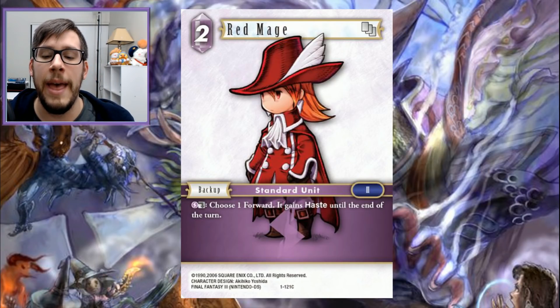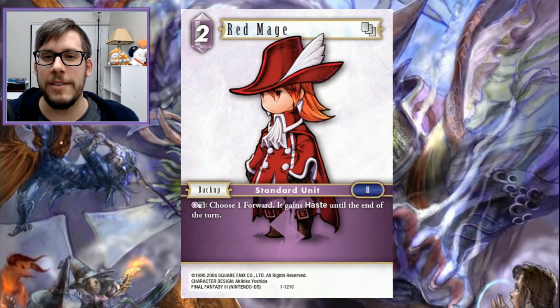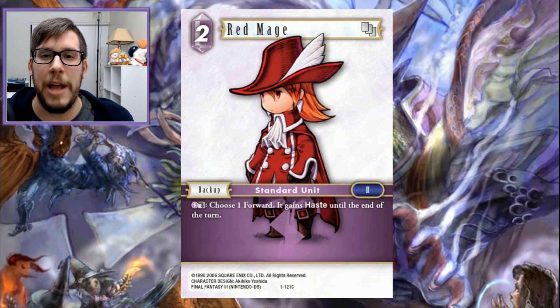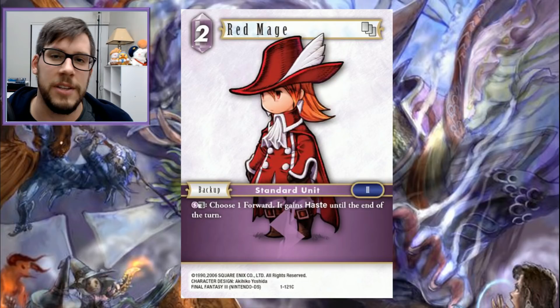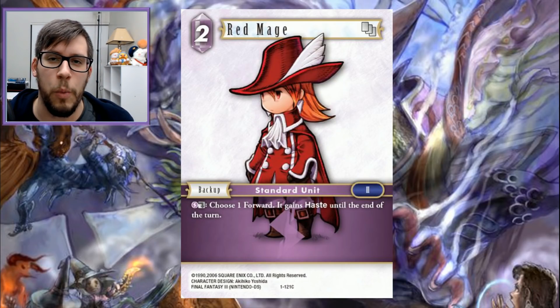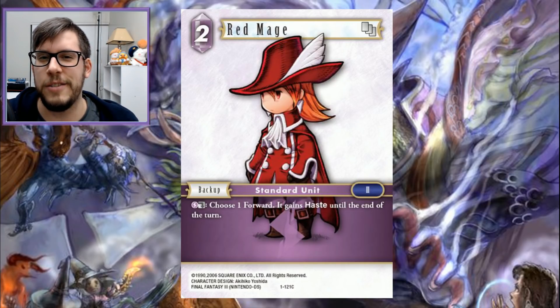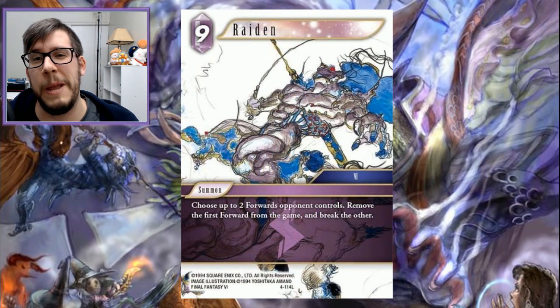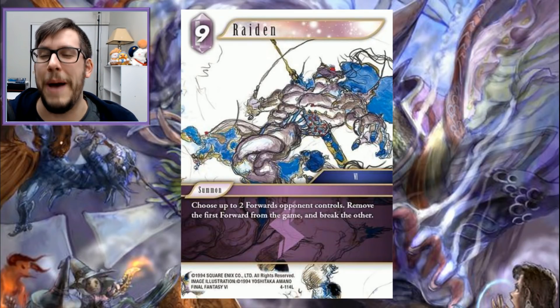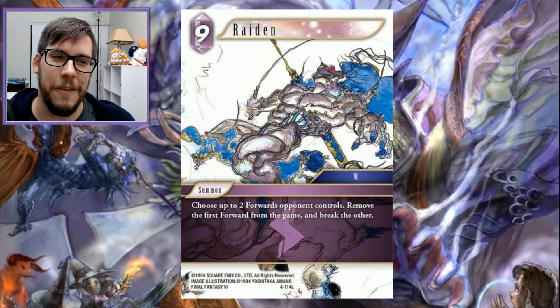At any point that you're at four backups with this in play, your opponent is going to be thinking about how they have to approach the game differently. How good this card is can really be understood if you've ever played the mono lightning mirror, or matchups where having haste is effective and you want on-hit effects like Genesis or Lock to force your opponent to discard. If you're being really spicy you could play Orand from set one, but that's not seeing a lot of play now.